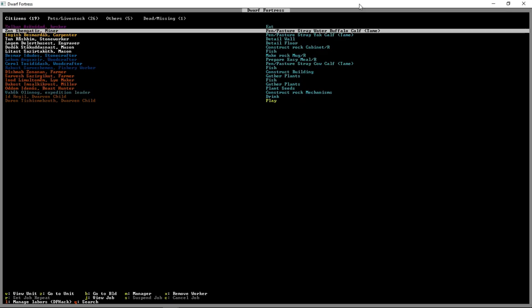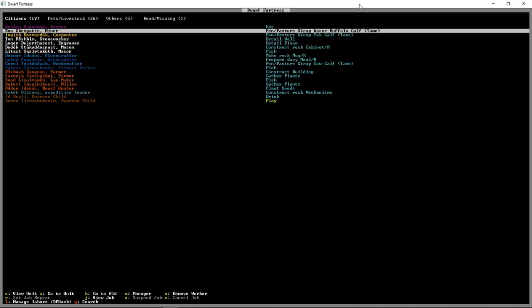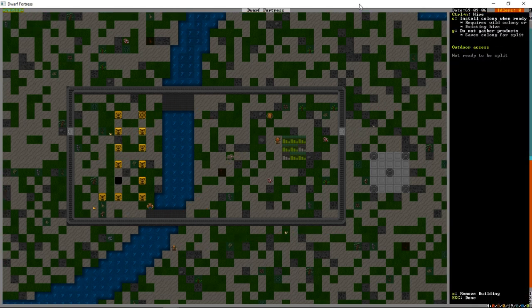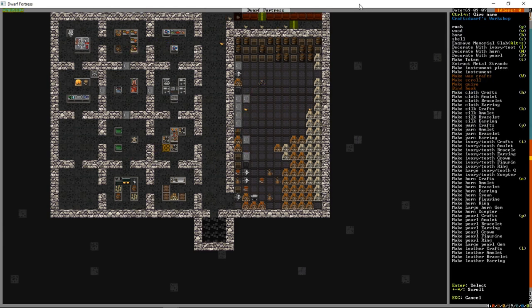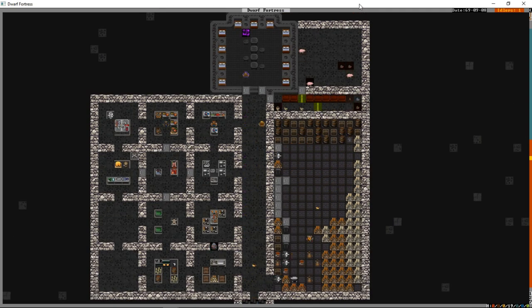Is our beekeeper doing anything with bees? I see fishing, pen and pasture, making rugs - but I don't think any of our hives are ready to be split yet. We also don't have any jugs, which is something else we need. So at the Craftsdwarf's workshop we add rock jug. We have quite a few jobs for that one craftsdwarf, and it's slow going - eventually we'll want a second Craftsdwarf's workshop.